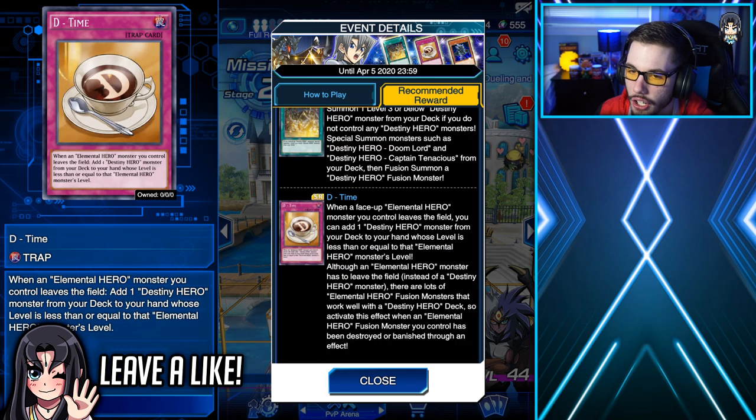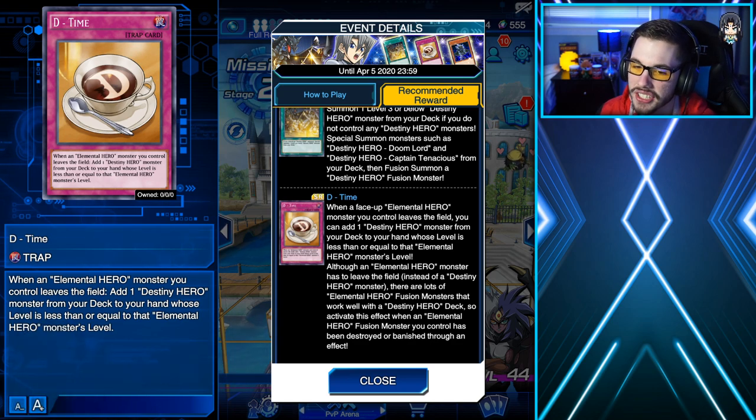Another card we can take a look at is D-Time, another farmable card from the Professional Aster event. It's a spell card that states: when one Elemental Hero monster you control leaves the field, you can add one Destiny Hero monster from your deck to your hand whose level is less than or equal to that Elemental Hero monster's level. This card is cool for anyone who wants to build a mixed anime deck that combines the power of Jaden's Elemental Heroes and Aster's Destiny Heroes. You can farm for D-Time and build a fun little anime deck out of that.